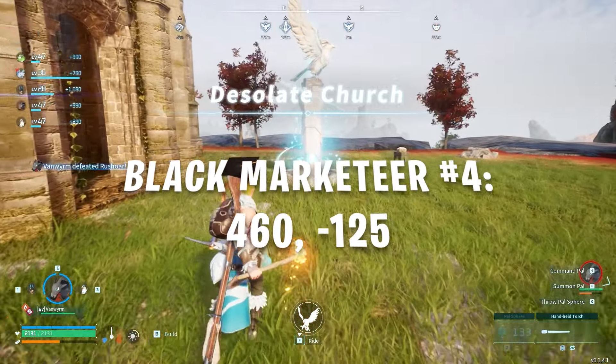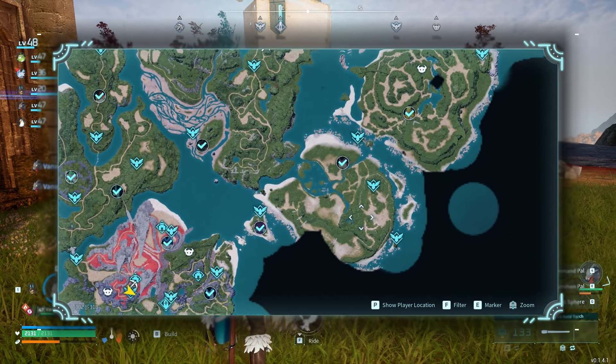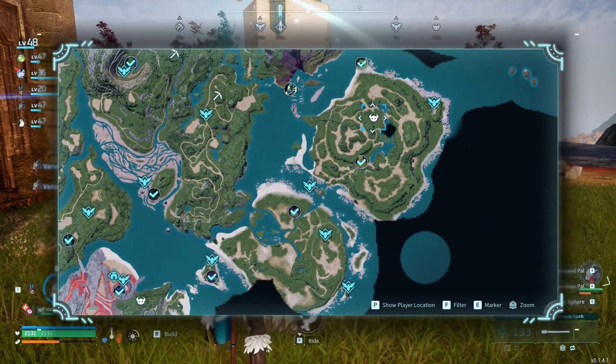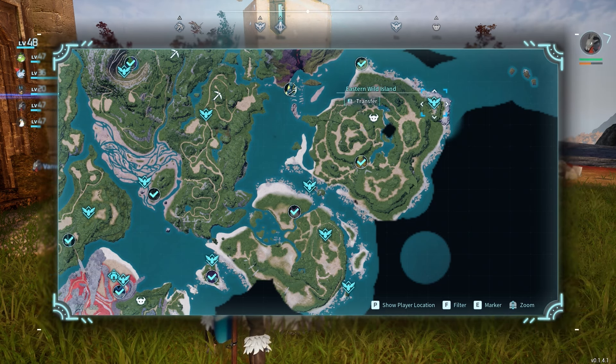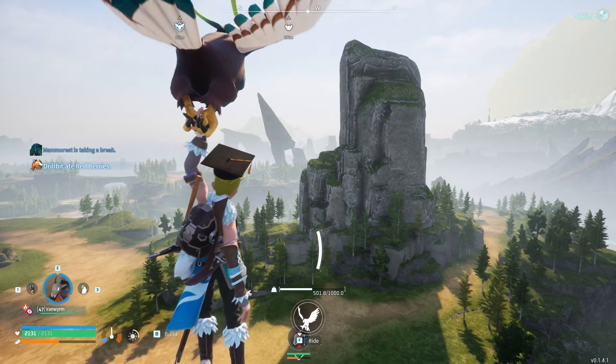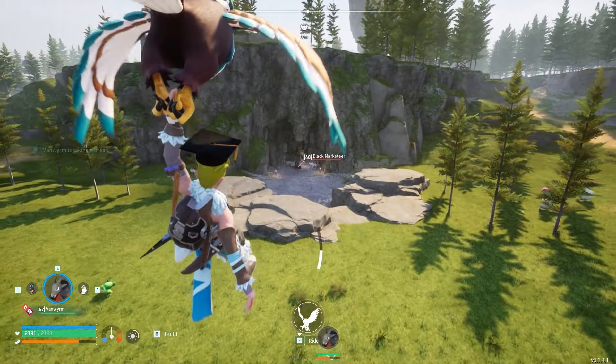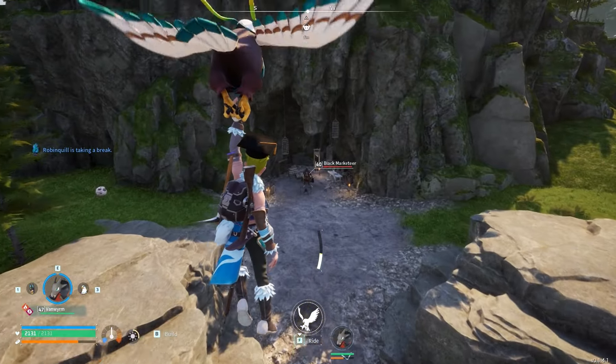The fourth Black Marketeer is located at coordinates 460, -125, extremely far off to the east and the only one on its island. To get there, make the long journey to the Far East Grass Island by foot or fast travel to the eastern Wild Island fast travel point. Once you're there, make your way directly to the west and continue until you see the Black Marketeer standing in the lowered circular rock formation.